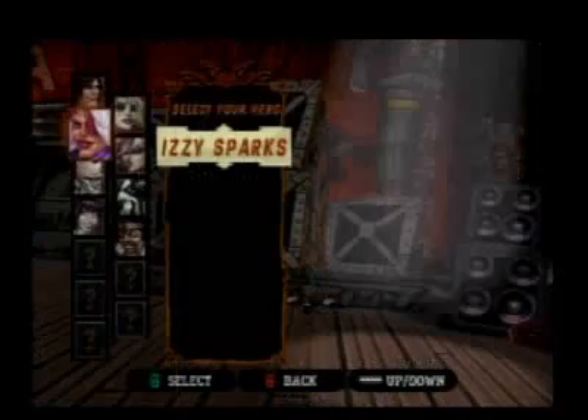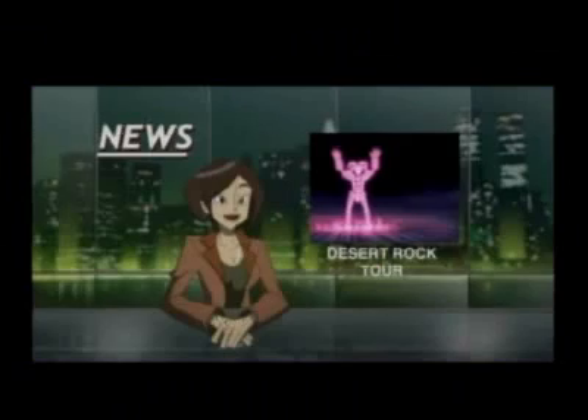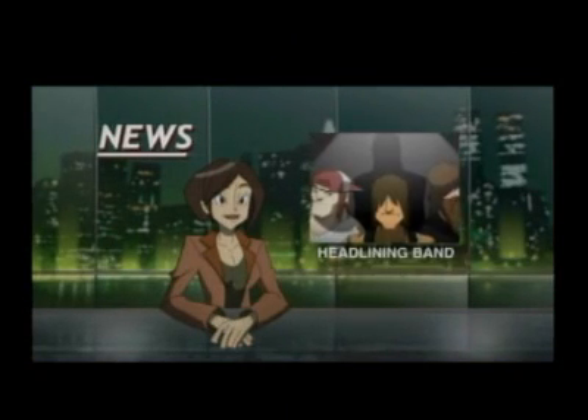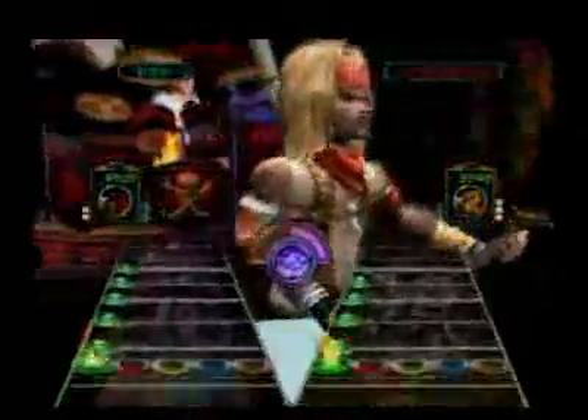All of the modes you are used to are in the game, with the solo career mode being where you will spend most of the time. There are some new animated cut scenes in an attempt to give the game some personality and an assemblance of a storyline, but you'll find yourself skipping through them just to get back to grinding your axe. New this year, however, is a co-op career mode — basically the same as solo, but allowing you to do so with a friend on bass or rhythm guitar.